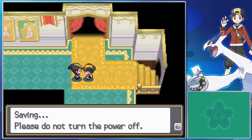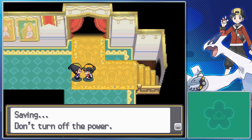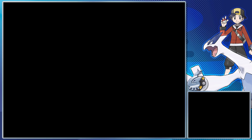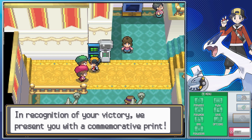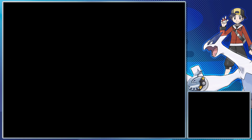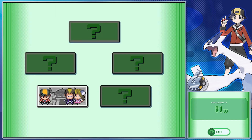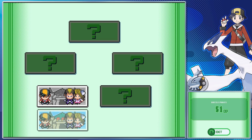Like I forgot to mention at the end of last part, whenever you finish a streak of battles you can save your last win for your battle video, which can be shared with other players. Beating a Frontier Brain generally gives you a guaranteed 20-plus battle points as well. More importantly, you receive a commemorative print — the silver print was added to our Versus Recorder. At 21 victories you're given a silver print, and at 49 victories you're given a gold print. The main difference is whether the background is in grayscale or color.